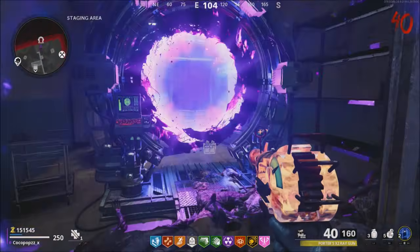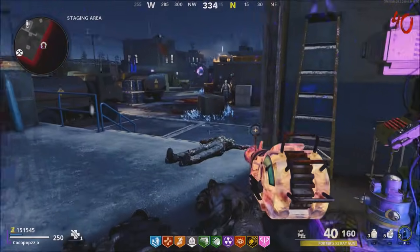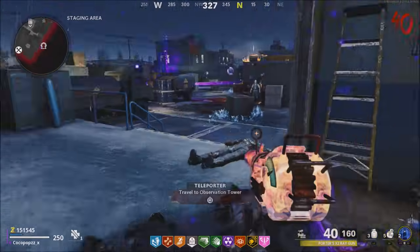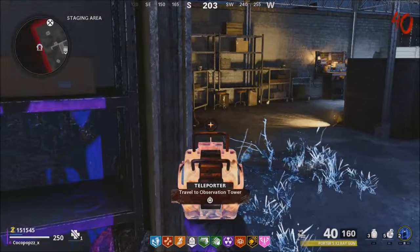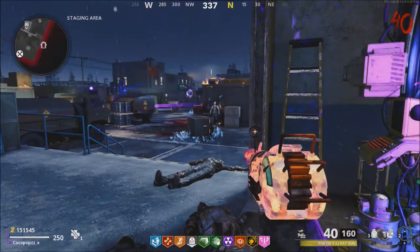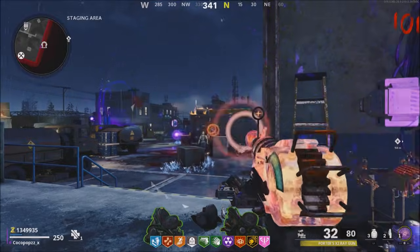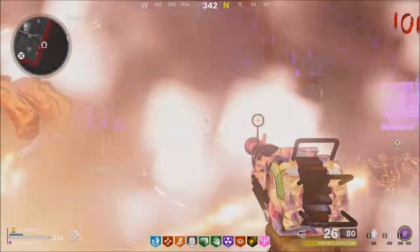Now, over towards the two zombie spawn glitch — it's inside the spawn right here, over by the teleporter. Simply, as easy as it is, you're walking towards this corner right here, and it's going to create a two zombie spawn glitch. I'm going to skip it to wave 100 just to show you how fast it really is — I think it took me like a minute and 15 seconds to actually pass this.